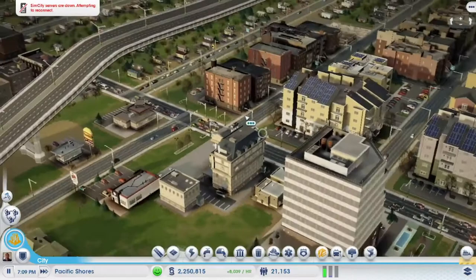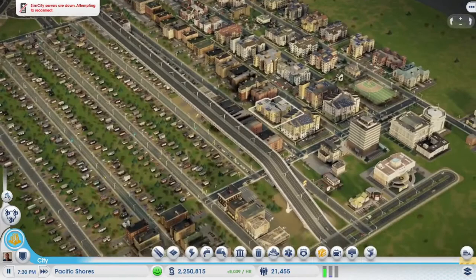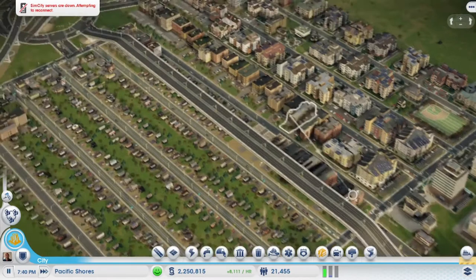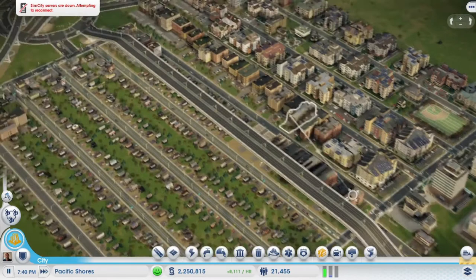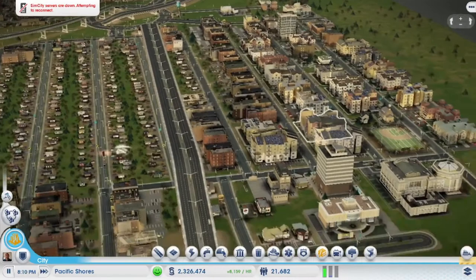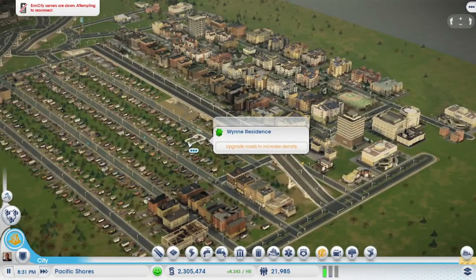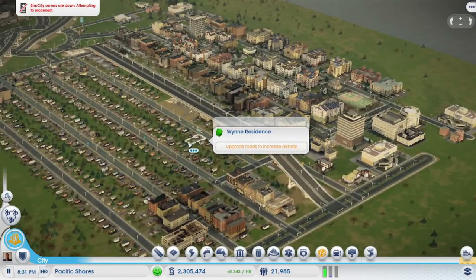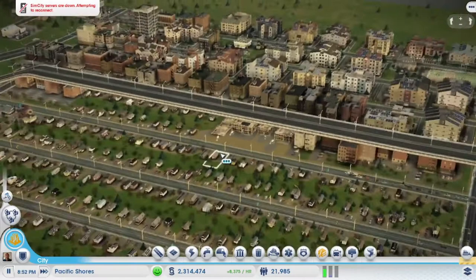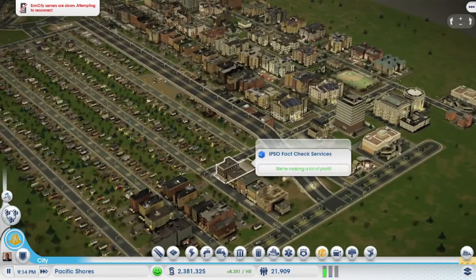That might be where I put my suspension bridge — we'll take a look at it. Sometimes it doesn't look right in certain areas. It's tall enough that things can go to medium density; I won't get skyscrapers right underneath it, but that's fine. Even if just a percentage of cars take that, it'll be fine.